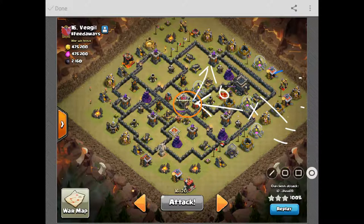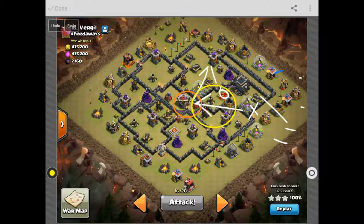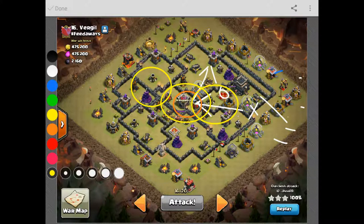I use three heal spells and the quake. The heal spells are gonna be right here, and then I end up having to use some more up here because they didn't quite pull enough of the CC out. I saved the last heal spell for the hogs over here. You do want to make sure you bring a poison spell for this attack most of the time, but in this scenario since I already knew what was in the CC — it was just Valks — I could take out their Valks with my Valks if I had a heal spell.